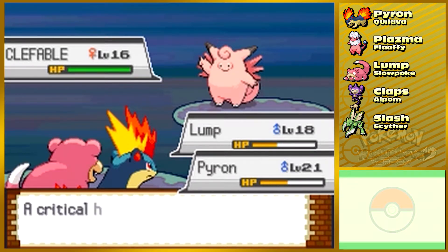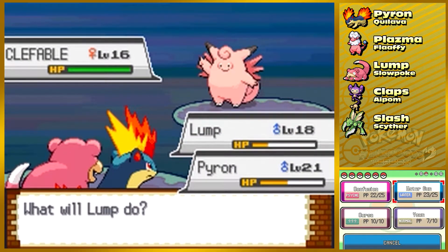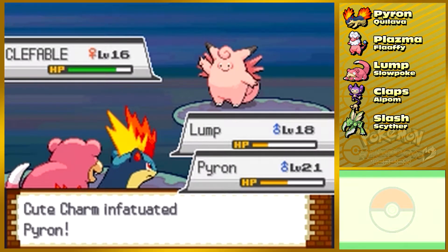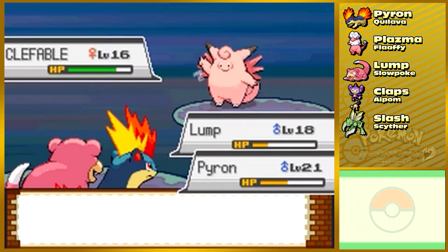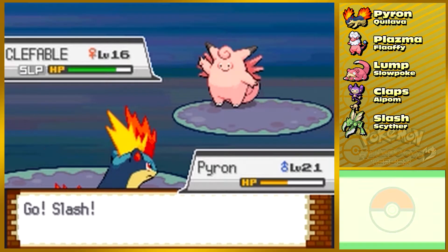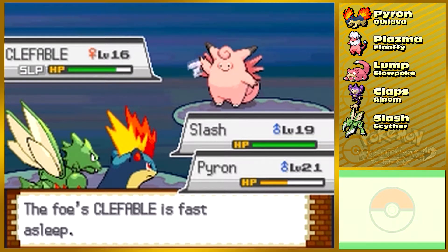Lump can take all the Double Slaps. There we go — feeling drowsy. We're going to finish this battle off and finally make it to Ecruteak City. That did not work — now it's bad. Poor Lump needs to get switched out anyway since it can't use Yawn over and over thanks to Encore. Let's see if Slash can take care of this problem.